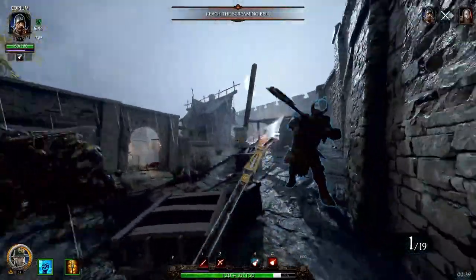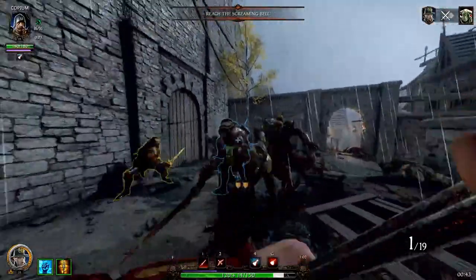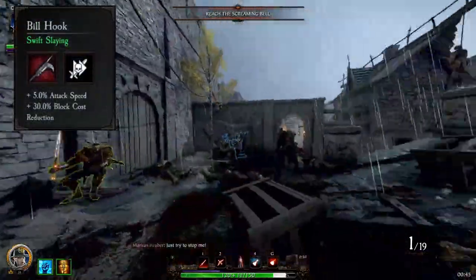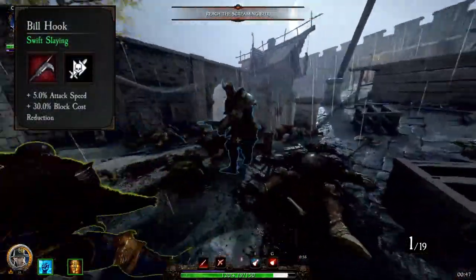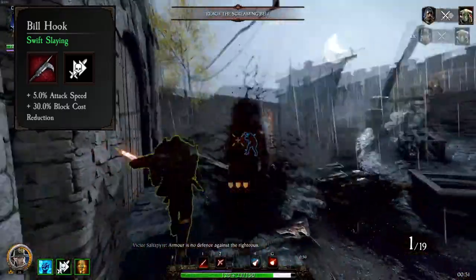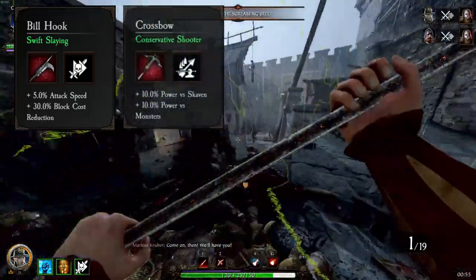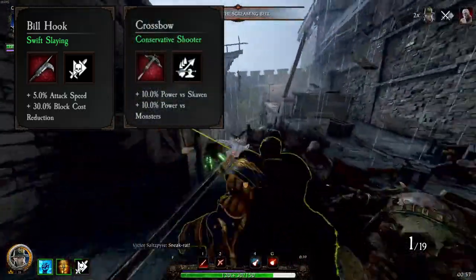Make sure to spam the career skill as often as you can in hordes, giving the team the increased crits. On the billhook, I like to run Attack Speed, Block Cost Reduction, and Swift Slaying. This weapon is very slow and takes a long time to get used to, but you will be rewarded for learning it properly. On the crossbow, I run Power vs Skaven, Power vs Monsters, and Conservative Shooter.